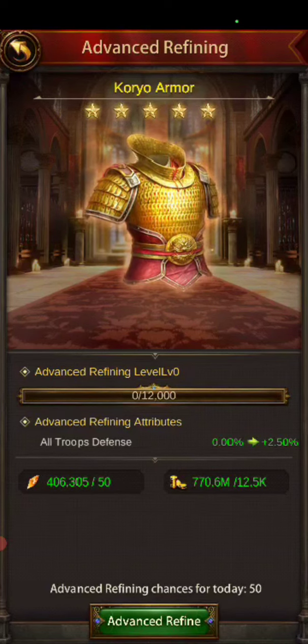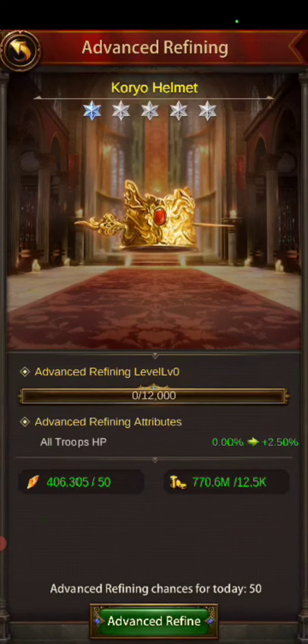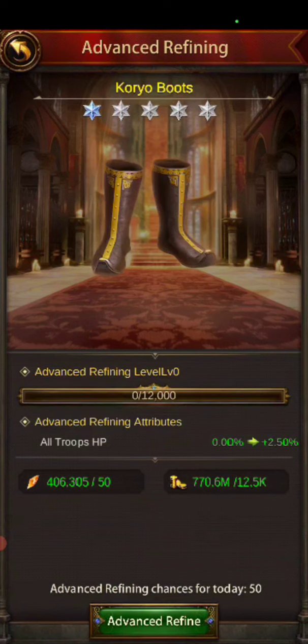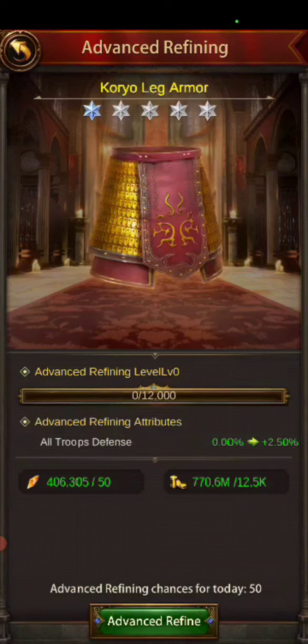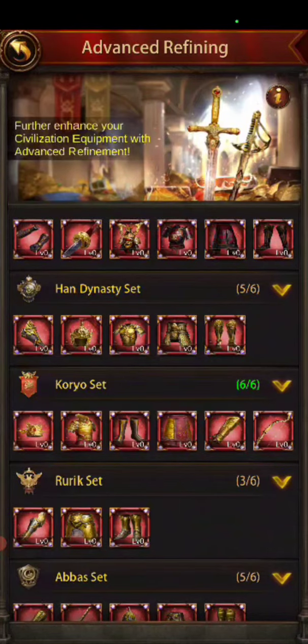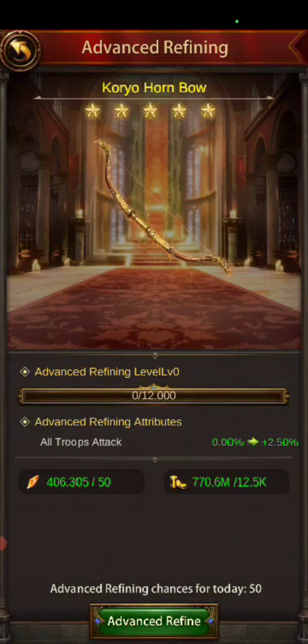We got HP on the helmet, defense on the body armor, HP on the shoes, defense on the pants, attack on the bracers, attack on the bow. I think we're going to do the bow — let's do the bow until the gold requirement goes up, and then we'll do the bracer.